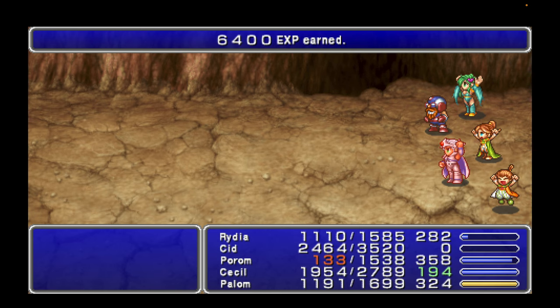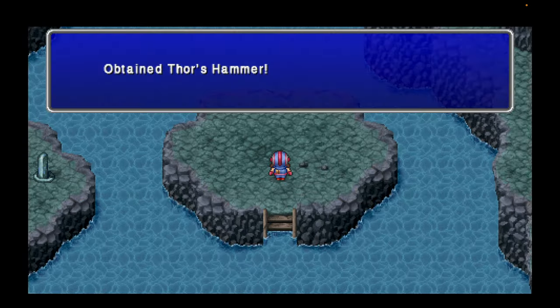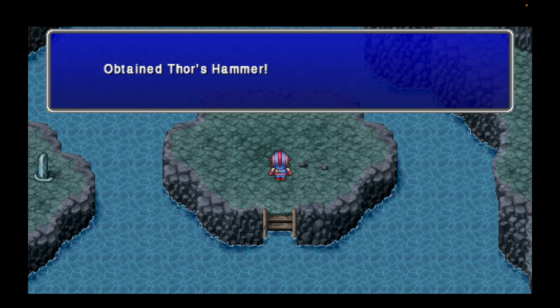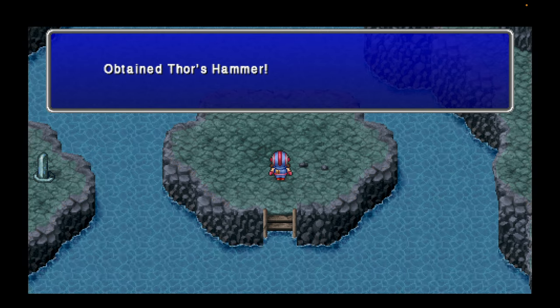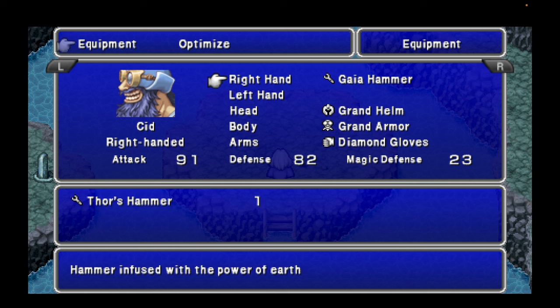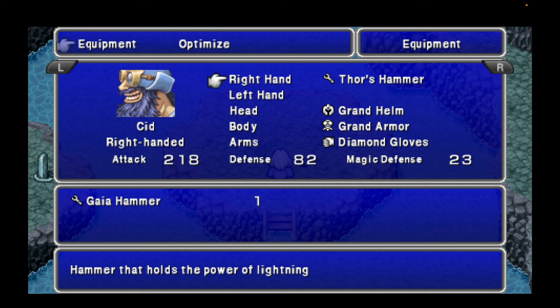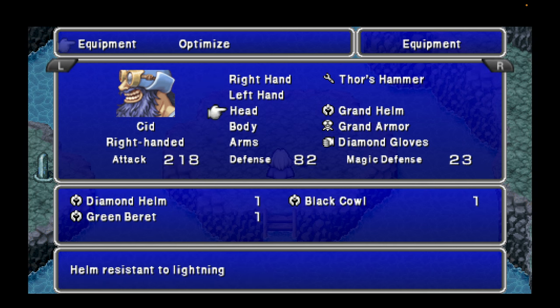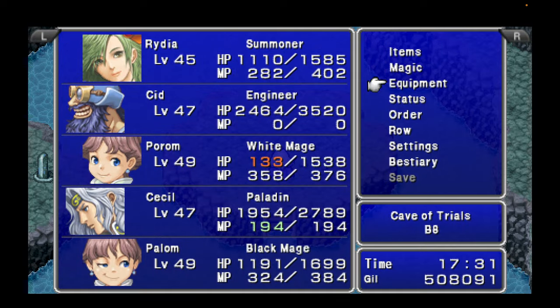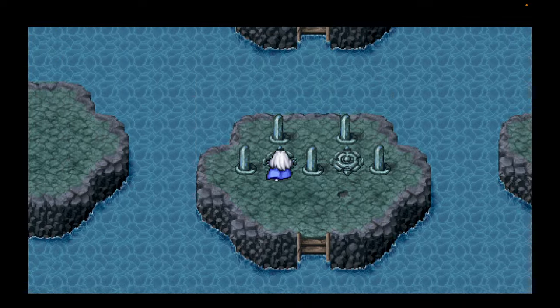How fitting is it that Cid got the final blow in his trial? For defeating him, we get Thor's Hammer. Let's check out this increase in attack power. That is a kick-ass increase in defense. Good job, Cid. Let's heal up and then we'll get ready for the next one.